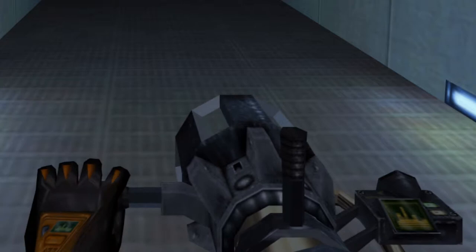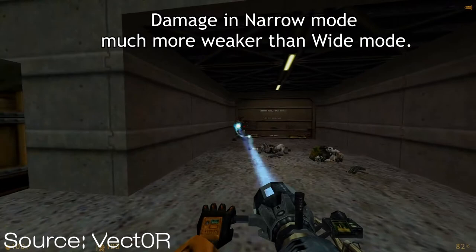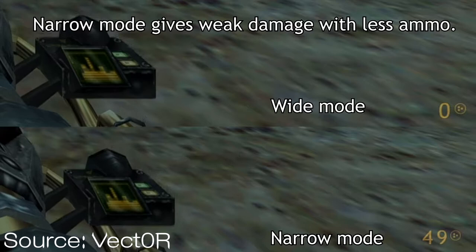Some of you might have wondered what the right-click does on the Gluon Gun. Apparently, it only fidgets the weapon — and that's it. But it wasn't always like this. The weapon was supposed to have another fire mode. Turning its handle was meant to let you switch the laser beam from wide mode to narrow mode. Narrow mode made the laser beam less powerful, so you could use it on weaker enemies without draining much energy. But that feature got cut in development, and we only got wide mode.